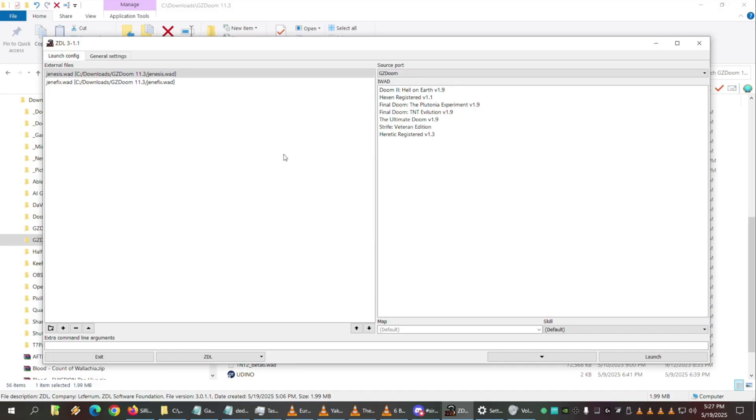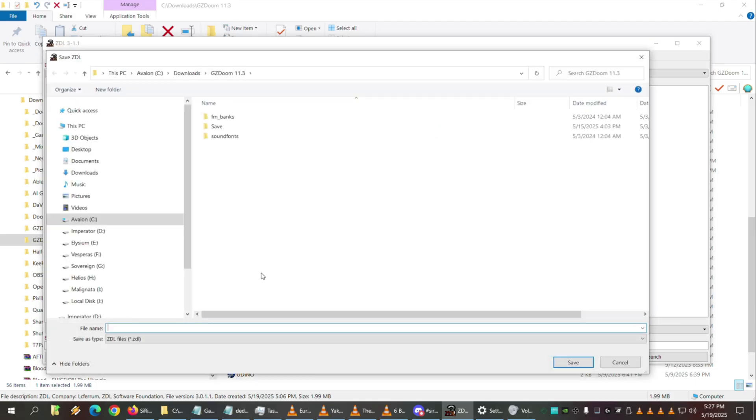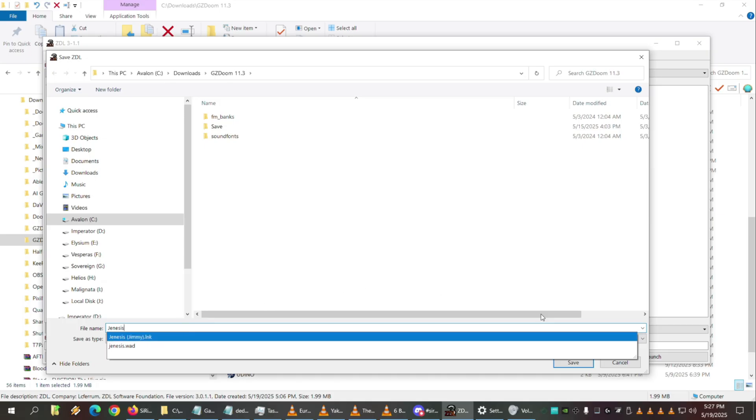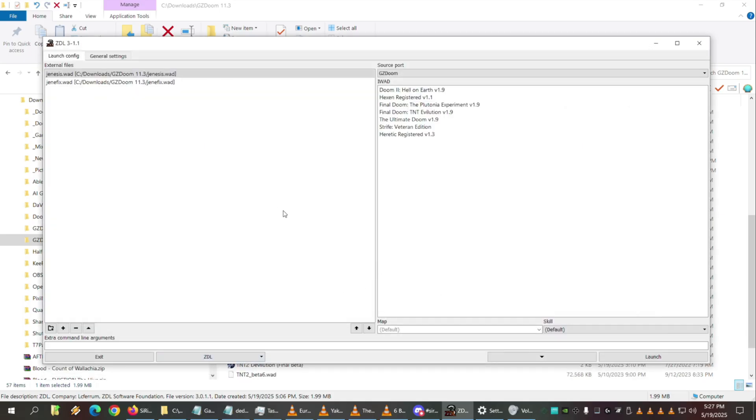If you want to load a different WAD — say you want to load UDINO instead — you'd have to remove those and then add UDINO. There's no way to switch between multiple different ones simultaneously. For that, you'd use the ZDL menu at the bottom and do 'Save ZDL' or 'Load ZDL' — these are basically your profiles. You save a profile for each configuration.